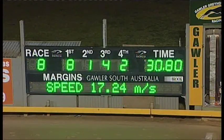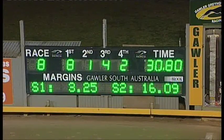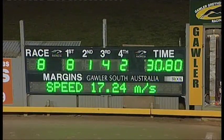Canly Olly, the winner. Black Dog by Premier Fantasy from Canly Ellie. Raced by Jan Hubbard, trained by Petey Ivanovich. April 15 the whelping date, so he should be just coming into his own at about two and a half years of age. 3.25, 16.09. But it was the last section he did the damage — 14.71. 8-1-4-2. So the good things of the night have got up.